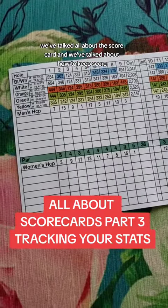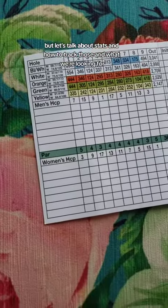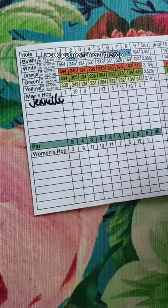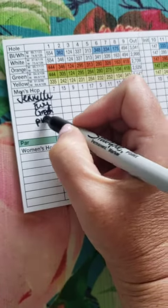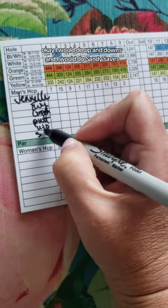We've talked all about the scorecard and how to keep score, but let's talk about stats and how to track those and what we're looking for. If I was playing by myself, I would put my name at the top, and I would track fairways, greens, putts, up and downs, and sandy saves.